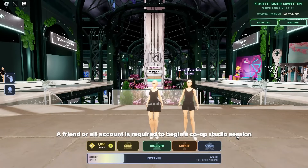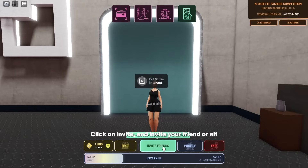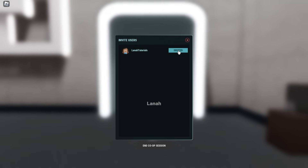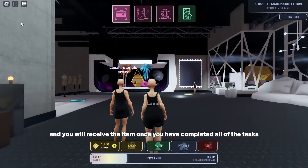A friend or alt account is required to begin a co-op studio session. Click on Create, then click on Invite and invite your friend or alt. Then choose a theme, then simply close. You will receive the item once you have completed all of the tasks.